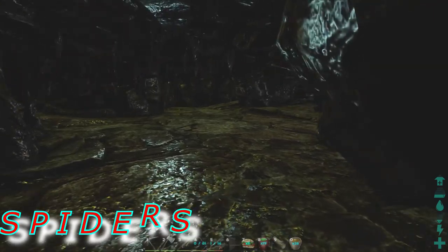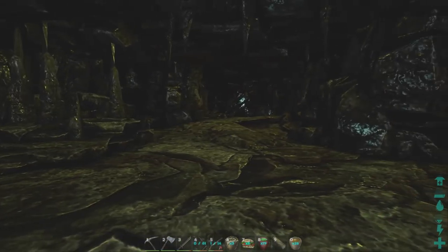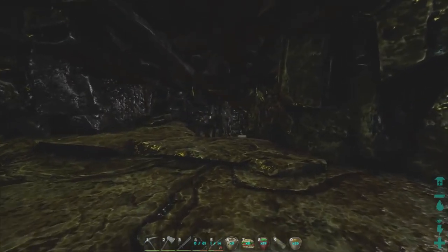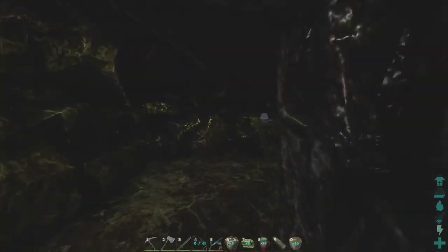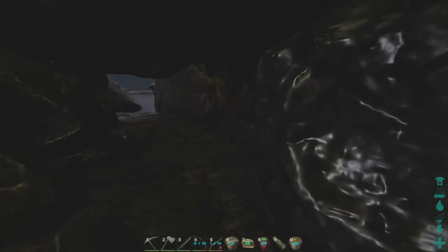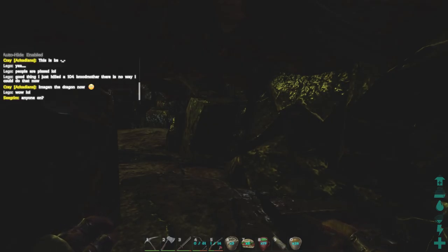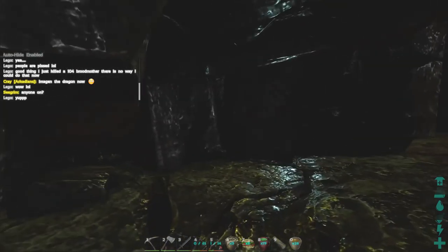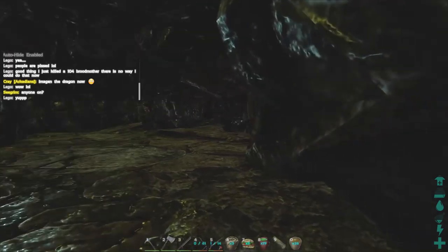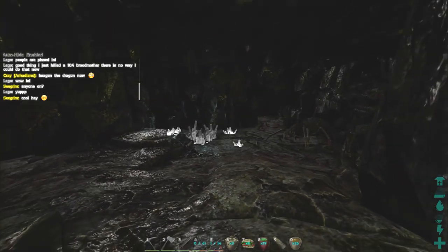We're in the spider lair — this is the northern cave, the one in the ice. It's really low, you have to crouch through it. I chose this one because it's easy to find the spiders. Now I don't know if it'll actually be easy to get them out of here — the hole might be a little too small. Either way we can still tame them. They actually take spoiled meat, which acts like kibble for them — way better than raw meat.